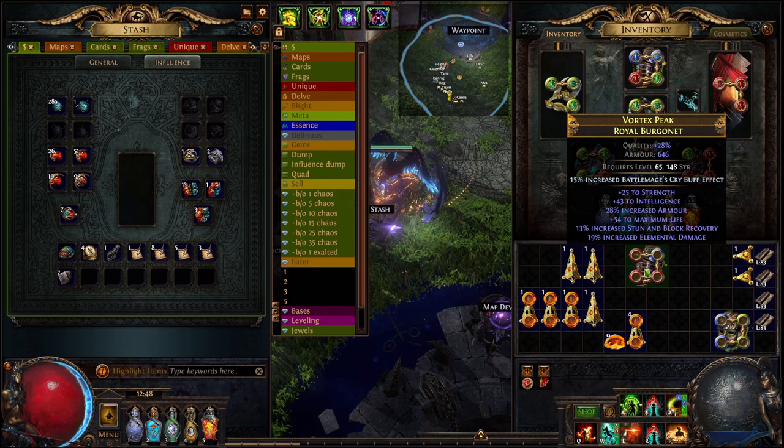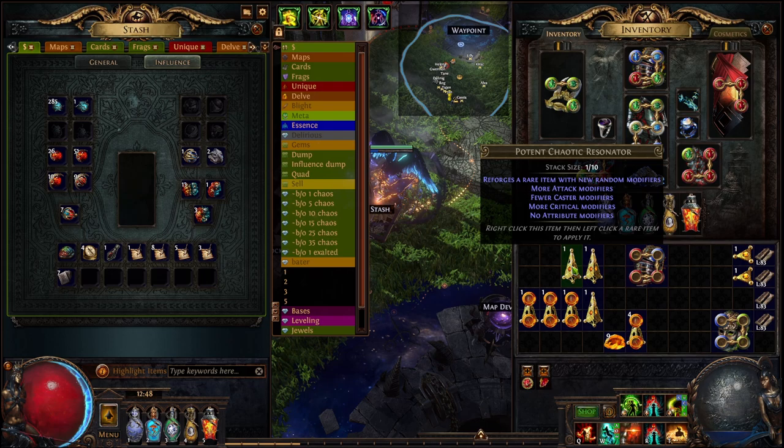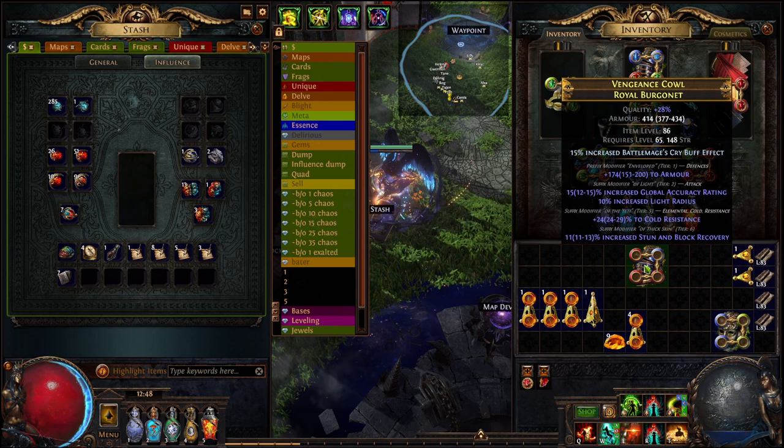Now we've got our base item. For this item, we want a critical strike chance or a gain accuracy equal to your strength, which is an attack mod. You need an additional mod to be able to use an Orb of Dominance, like we did on the first one. So I'm using attack and crit fossils to hopefully get crit multi and then get an Orb of Dominance in as well.